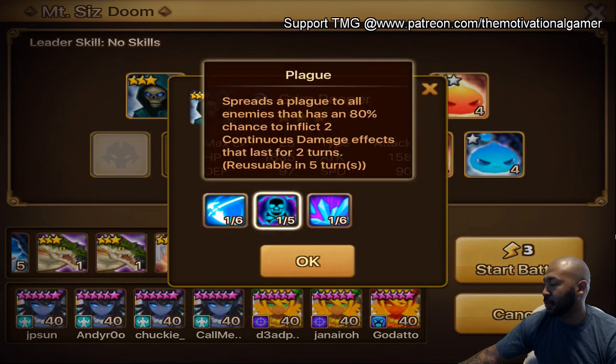His second skill spreads a plague to all enemies with an 80% chance to inflict continuous damage for two turns — so two DOT effects for two turns, really, really good. Think basically a water version of Beretta, except the only difference is his second skill doesn't proc any damage. I'm not sure if it actually can proc despair effects. I'm going to be testing him on despair later, so I'll let you guys know if the second skill procs despair. Or if you guys have already tested him on despair and it does not work, let me know in the comments below.